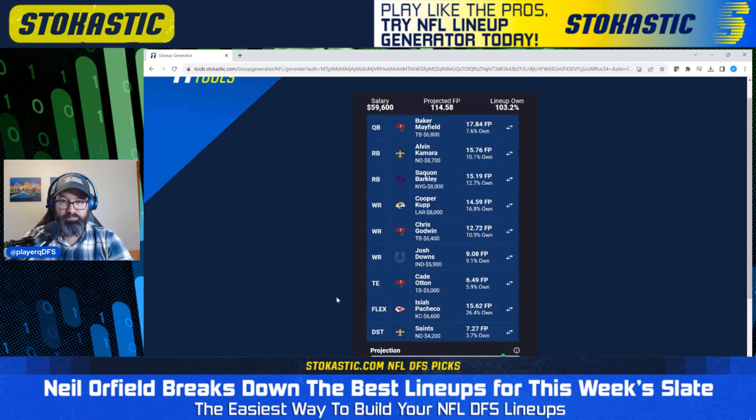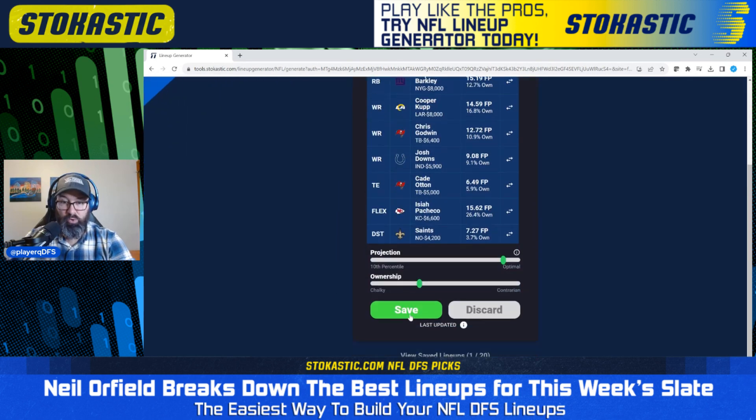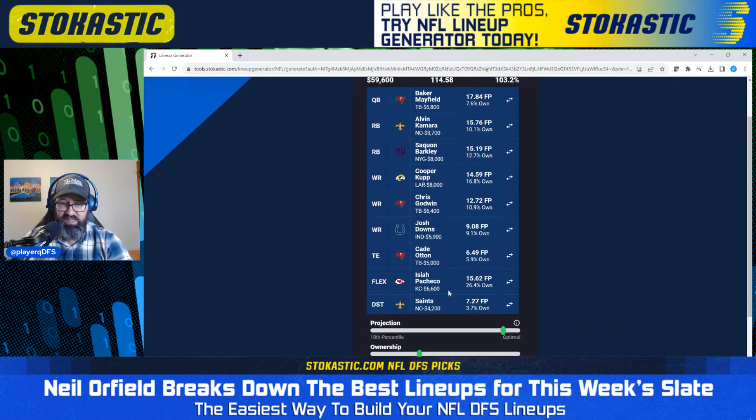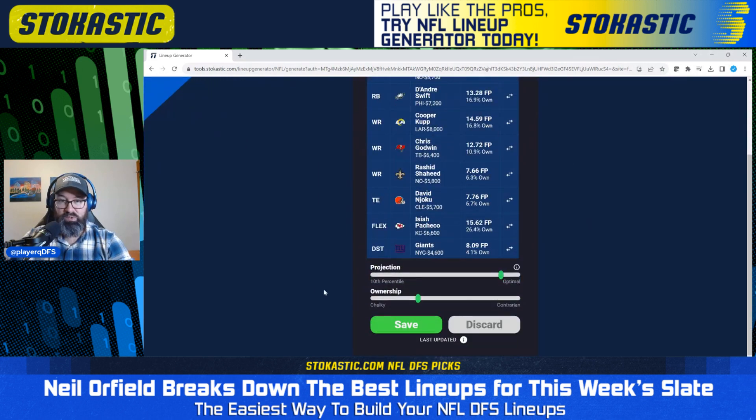Second lineup projects for 114.5 fantasy points and 103% total ownership — moving towards the contrarian end of the spectrum. We've got Baker Mayfield paired with Chris Godwin and Kate Otten. Mayfield at 8% ownership, Otten at just 6%, and Godwin at 11%. We've got Alvin Kamara and Saquon Barkley as the running backs, Cooper Cup again, Josh Downs, Isaiah Pacheco, and the Saints defense. A bit more contrarian, but still projects well — a nice lineup.